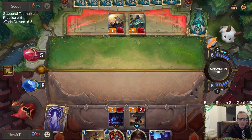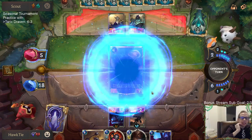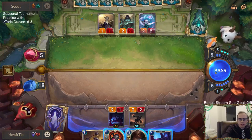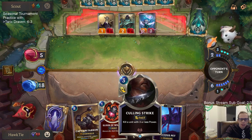That's the worst draw right now. Precious Pet is the worst of the one-drops. They haven't shown any Twisted Fate.